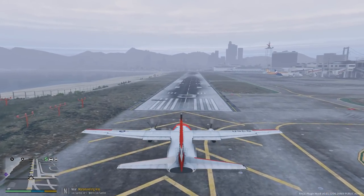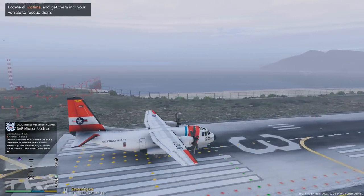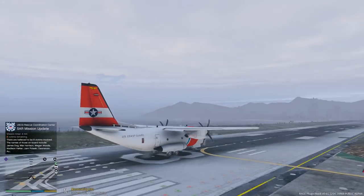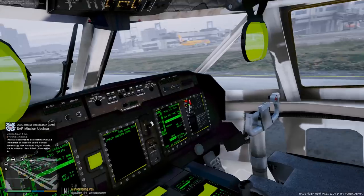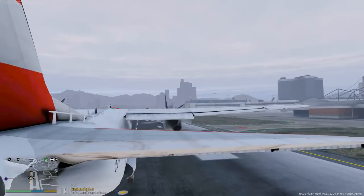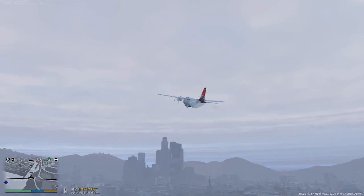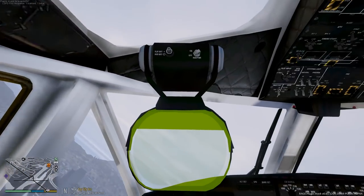We're taxiing to the active runway, going to go ahead and hold short. We got to really get going though — we have eight people, that's a lot of people. This is a really nice looking aircraft. Got takeoff power, airspeed is alive, got V1, and rotate. There we go — positive rate, landing gear up. Beautiful, nice takeoff. Let's go ahead and turn towards our search area.